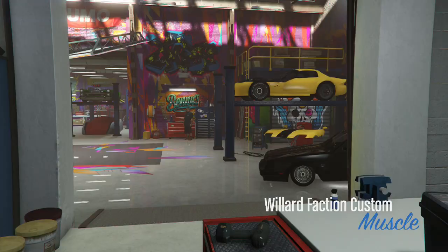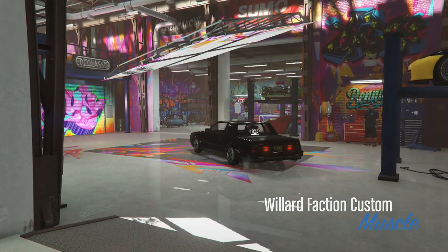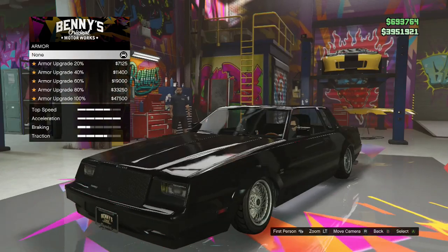You want to buy the Willard Faction off of Benny's Garage's website for $36,000. But don't be fooled — you have to upgrade it for $318,000.